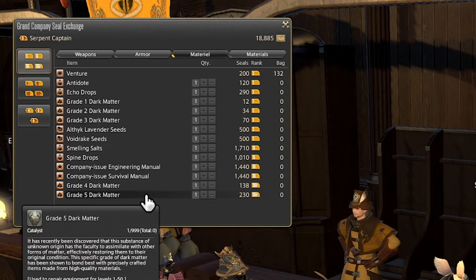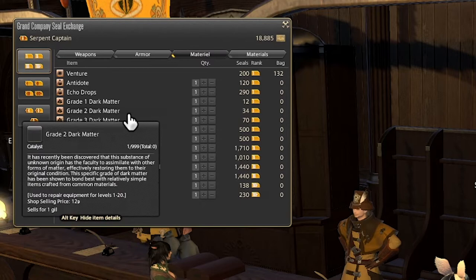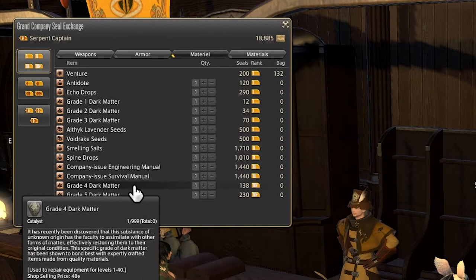Next we have some Grade 4 and 5 Dark Matter. These are basically identical to the Grade 1, 2, and 3; however, their levels are expanded. A Grade 4 Dark Matter will work up to level 40, and Grade 5 Dark Matter works up to level 50.